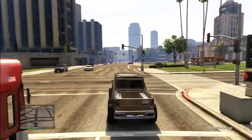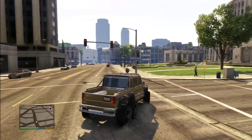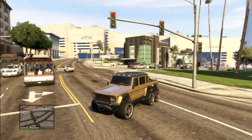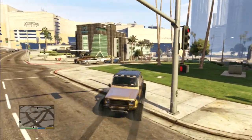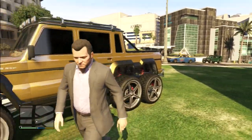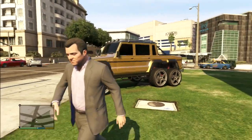Alright guys, so the gameplay that you guys see in the background is the Dubsta 6x6 and this vehicle is amazing. I didn't realize it was going to be this big, but it is a huge vehicle. Now remember, this vehicle does have six wheels and it was just like the picture that was actually leaked — I did make a video about that a couple of days ago.